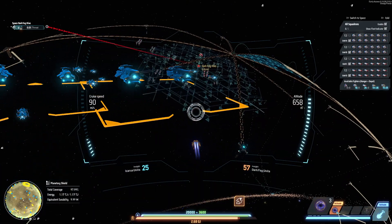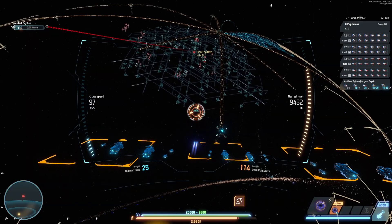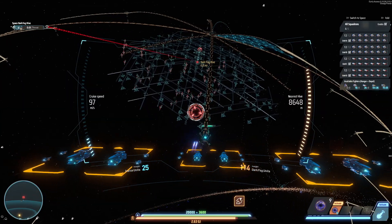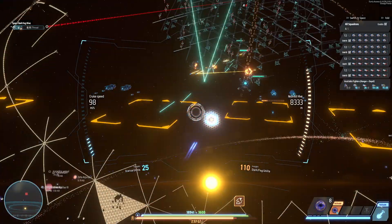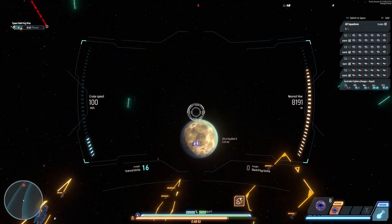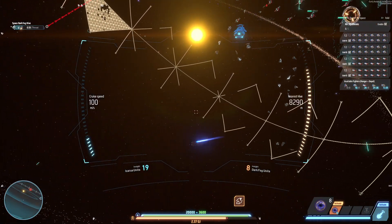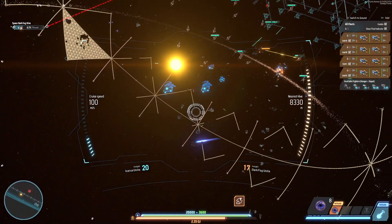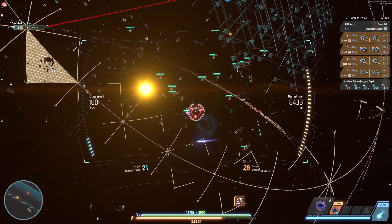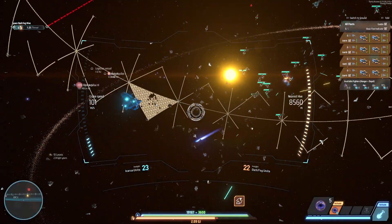And the fleet is engaging. This works — though they probably shouldn't be shooting the ships directly. Maybe retreat back to the planet and hope the guns start shooting. I have quite a bit of reinforcement. Yeah, that's better — there are shots coming in from the planet, so that's working.